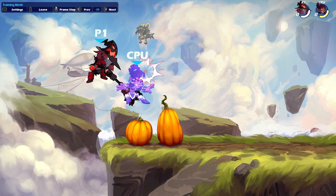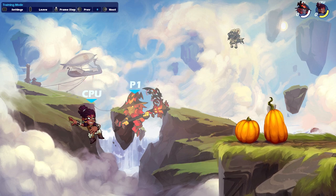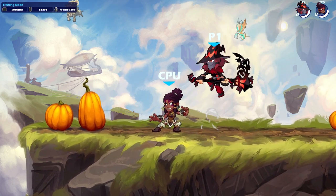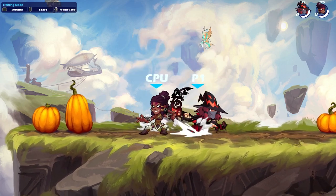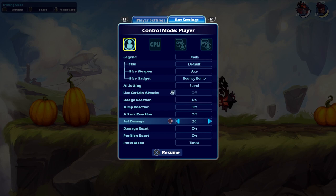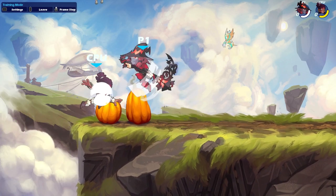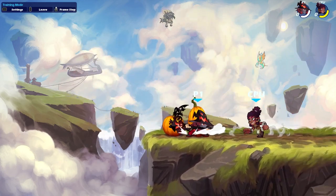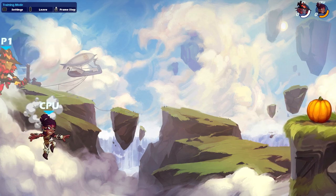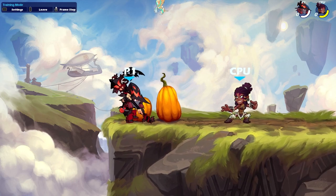What you want to do for the most consistent follow-ups is turn them away with the dare, and then you can get sair — quite a lot of follow-ups actually. You can get recovery if they jump, or another dare if they fall. It also works for quite a while — at 50 damage a lot of scythe reads won't be working anymore, but this one does.